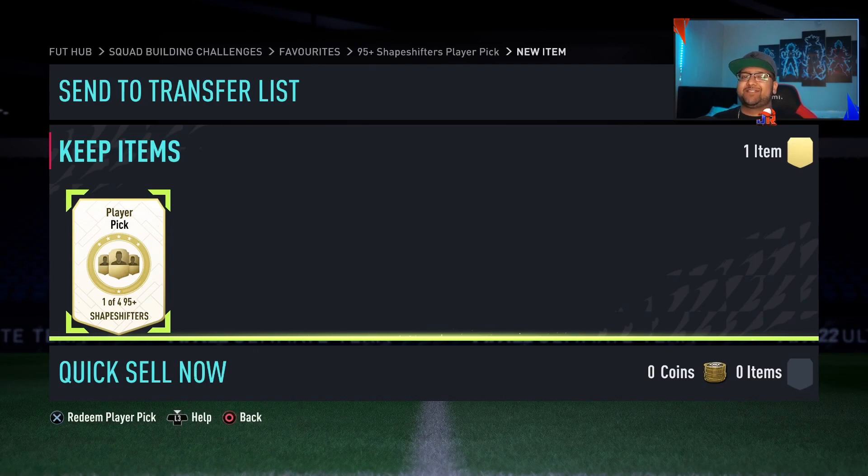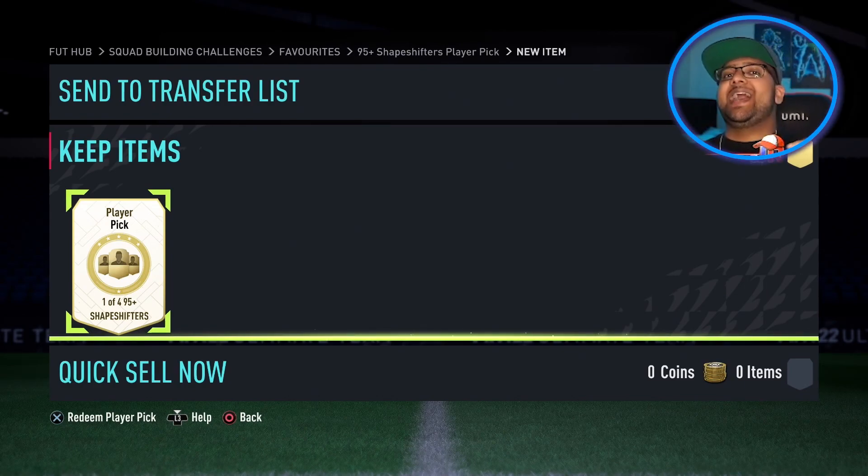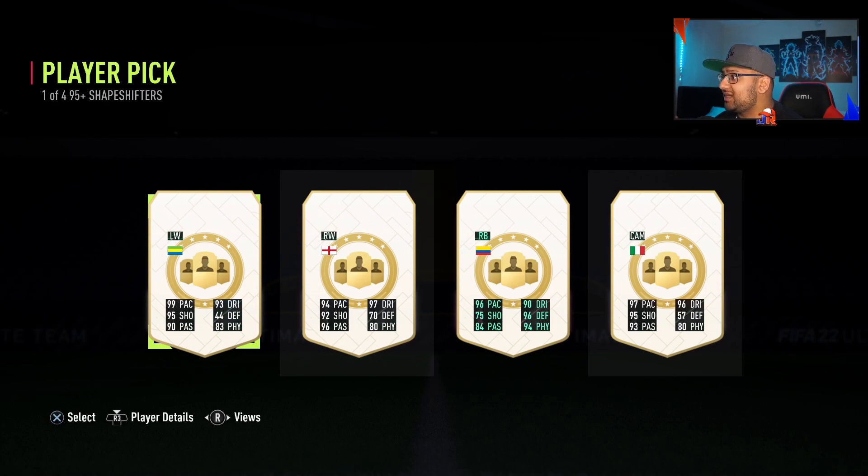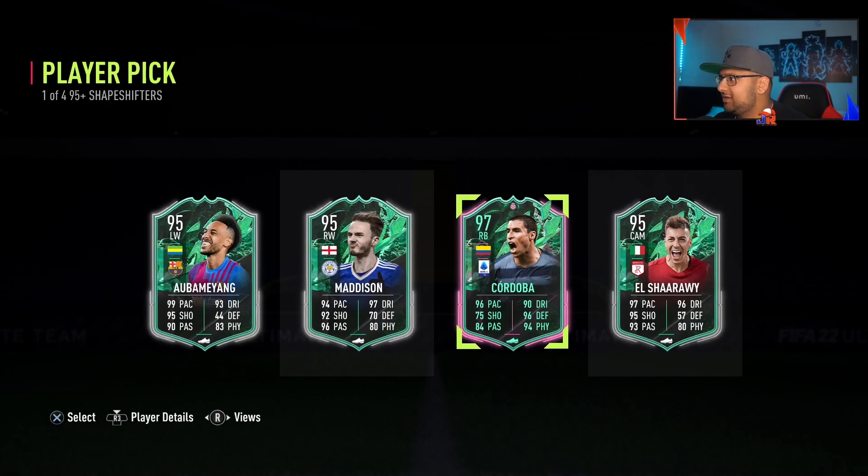We've got the 95-plus shapeshifter player pick — we get to keep it and see every single stat, the nation and the position. I want shapeshifter Ronaldo. The first one is Bameyang from Gabon. We've got a right back — that's probably going to be Cordova. We've got El Shaarawy. Can that be Di Natale? We've got a right winger who's English. There's no Portuguese. I think I'm going to take the third one — pretty sure it's Cordova, probably the highest rated. Yeah, it's Cordova. 97-rated fodder. If you enjoyed this video, click on this one right here.